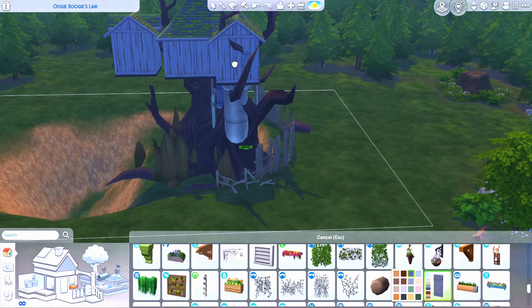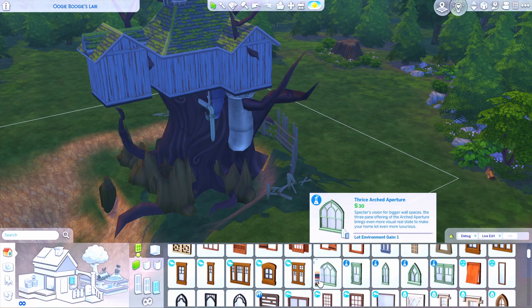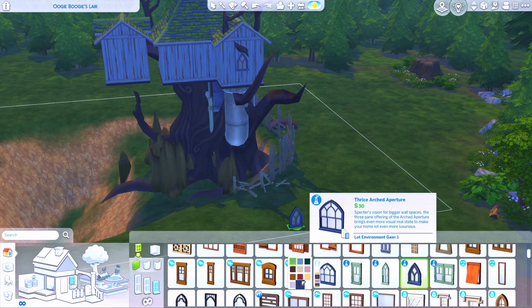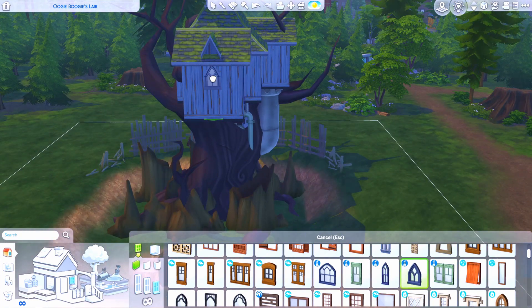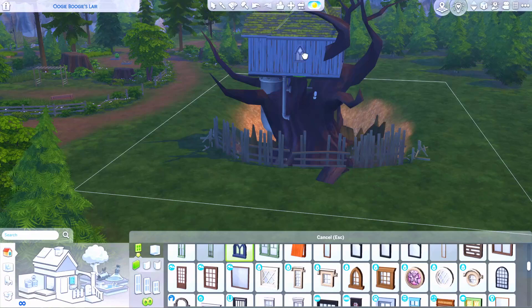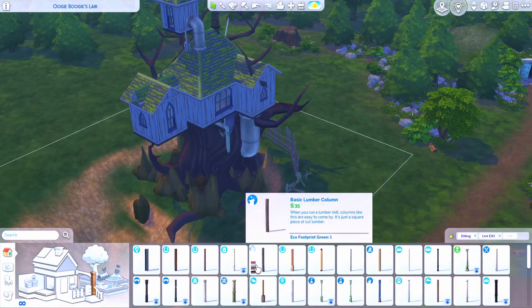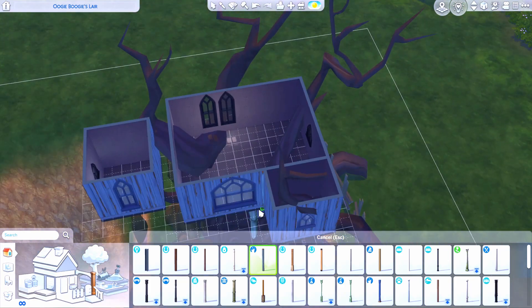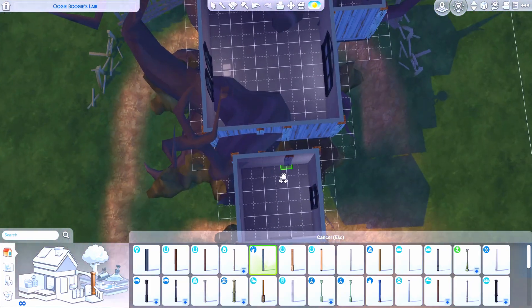My first priority was really making this a commercial lot — it's a nightclub at the end of the day. I know people are going to want to use it as a residential, so I typically try to have that functionality there for people to change if they want. If I can't get it to work 100%, I'll let you know on the save file download, but I think I should be able to.